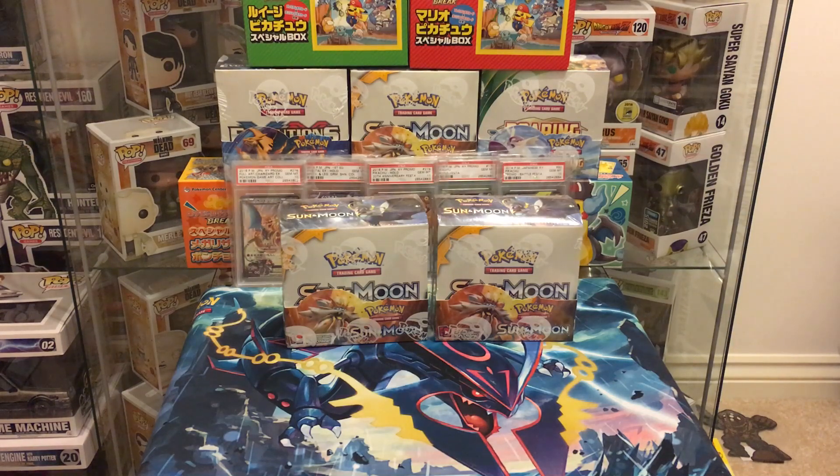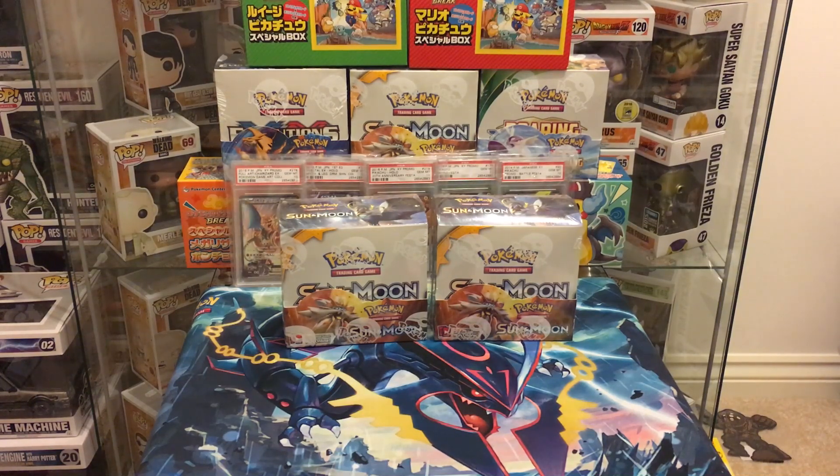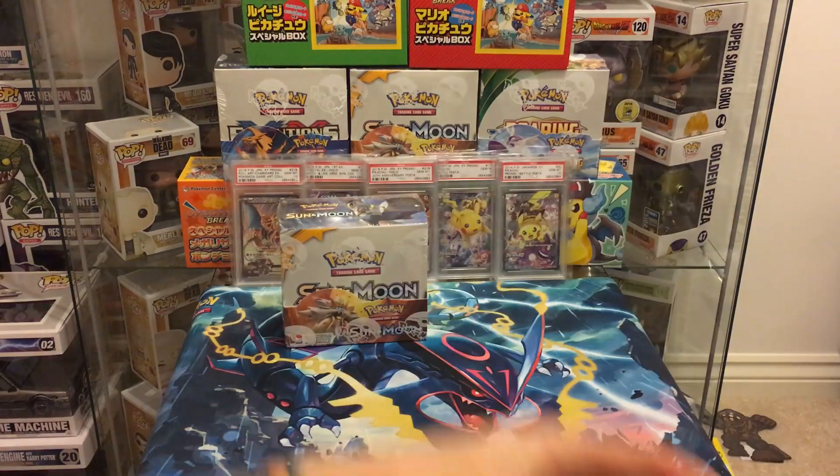What's going on guys, it's Ash Ketchup back with another Sun and Moon booster box. Make sure you check out the first booster box — we had some pretty decent pulls, nothing too crazy, just the full art Lily and the full art Lurantis. We've got two more boxes: one is probably going to be for a pack battle split into two parts, and then obviously this video where we're just going to smash a whole box.